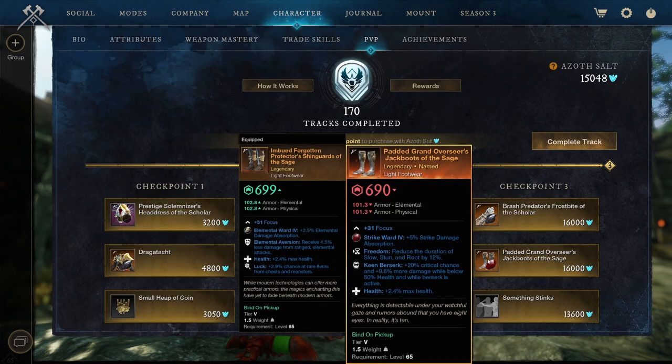We got a Padded Grant Overseers Jackboots of the Sage: Focus of Freedom, Keen Berserk, and Health. Why the hell is Keen Berserk in there? If it had Refreshing or any other perk — preferably Refreshing — I would instantly buy and upgrade these. Because I'm still looking for Freedom. As you can see right now I'm using Elemental Aversion, Health, and Luck. Not really the best three perks. Health is basically what you want on every piece of gear, but I'd rather have Refreshing instead of Luck.